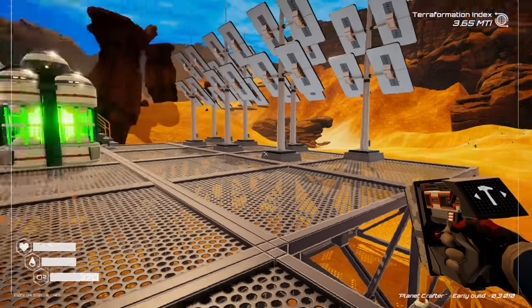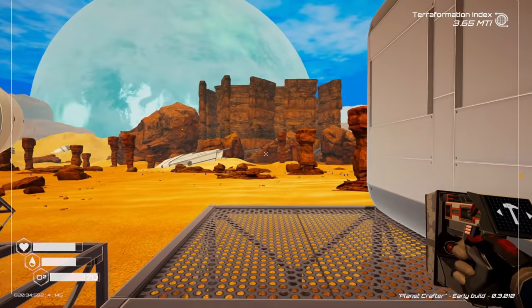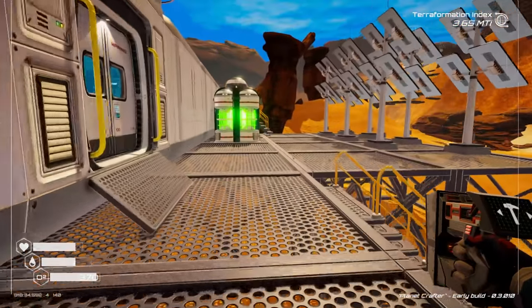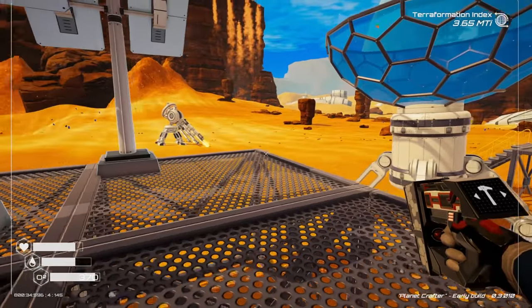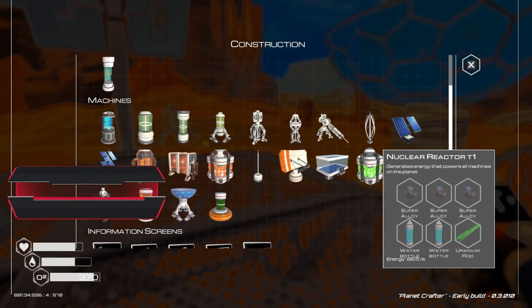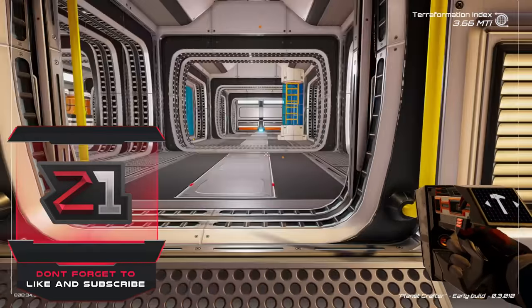Welcome back to Planet Crafter. Last episode was packed — we got super alloy, got a drill going, got a water collector, it started raining, and lakes are going to start forming anytime now. Today I want to focus on getting a seed spreader out, making another nuclear reactor, and seeing how this goes. Hopefully you guys enjoy — like, subscribe, all the fun things.